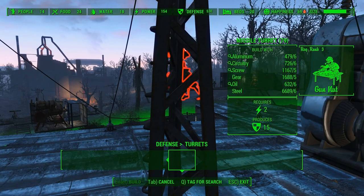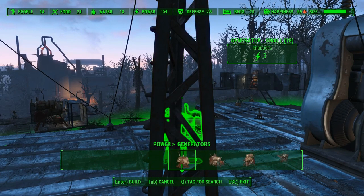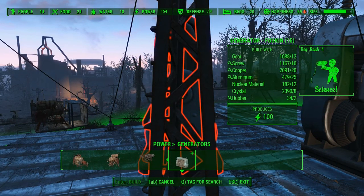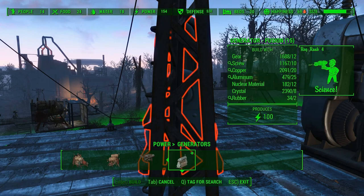Power generators — yeah, you need rank 4 science. You need 12 gears, 10 screws, 20 copper, 25 aluminum, 12 nuclear material, 8 crystal, and 2 rubber.